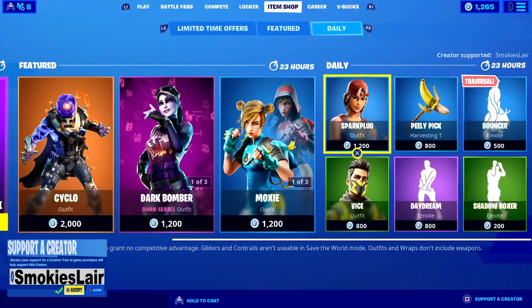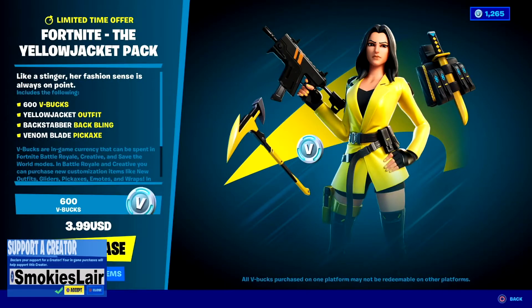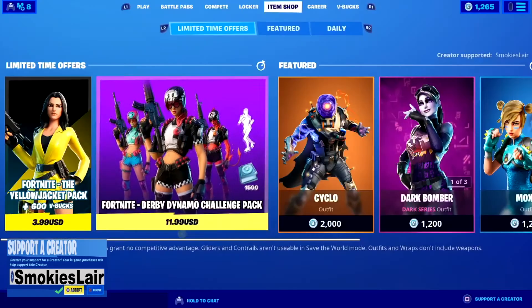Next up after this guys, we got the Yellowjack Pack where you get her, her back bling, and her pickaxe, plus 600 V-Bucks all for 3.99 — amazing deal guys, and she comes with a black variant now which is sick. And you have the Derby Dynamo Challenge Pack where you get three different variants of a skin, three different variants of a back bling, 1500 V-Bucks, and a built-in emote. I love it guys, this is such an amazing deal for 11.99, so grab that guys.